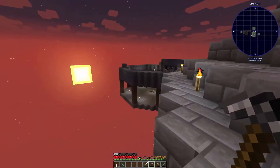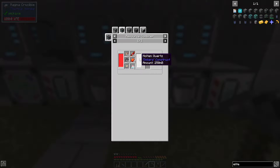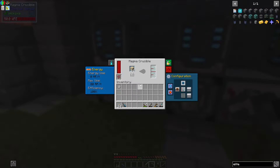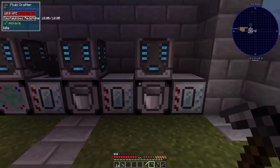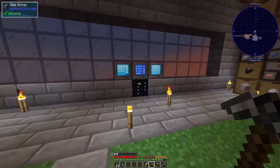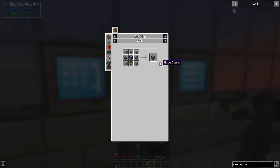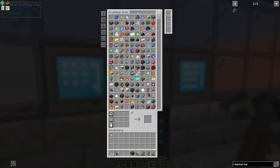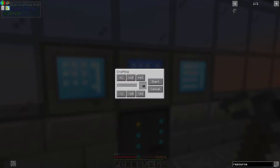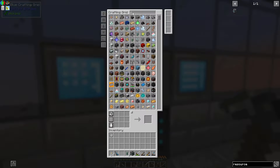The problem I think we're going to have is I don't have room for this one, because this takes the quartz. I might be able to do something — we're going to need another one of those fluid crafters, resource crafters. Then we're going to need a crafter, an importer, and some regular cables.